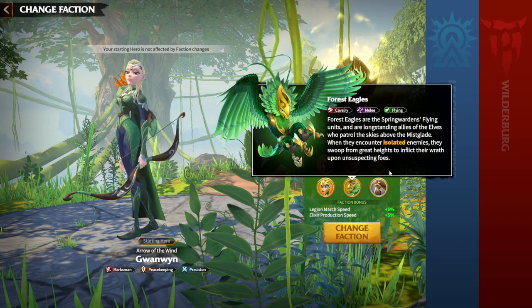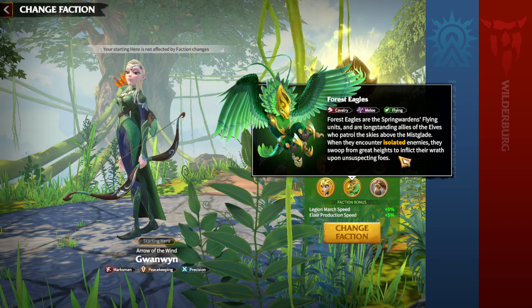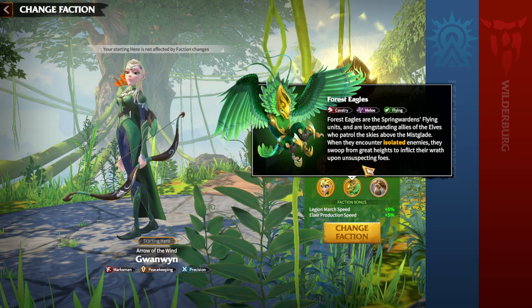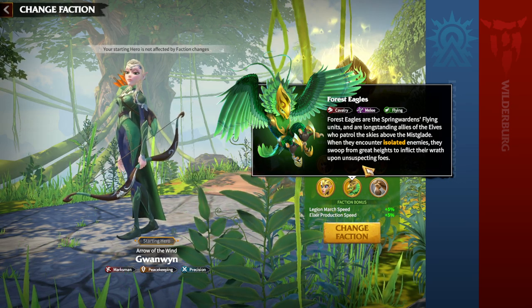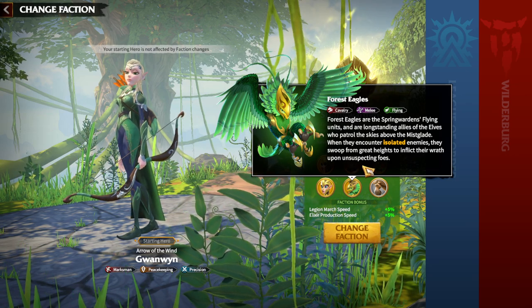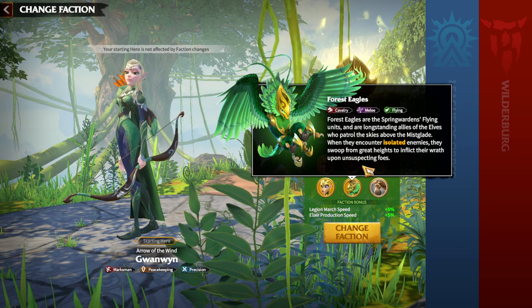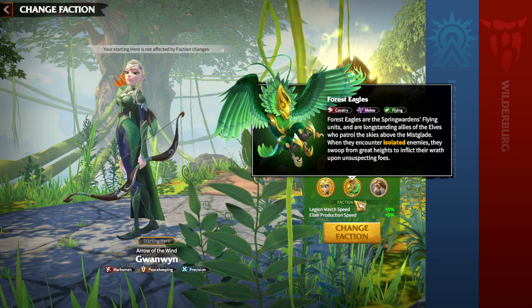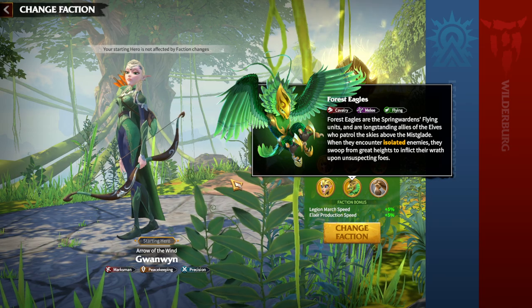Elk Riders have a physical attack bonus for ranged play. Forest Eagles, on the other hand, swoop from great heights to inflict damage on isolated enemies — meaning they deal more damage against legions that are alone. This makes them excellent flanking units for killing legions that are trying to refill on the battlefield. That's the general cavalry flanking gameplay.